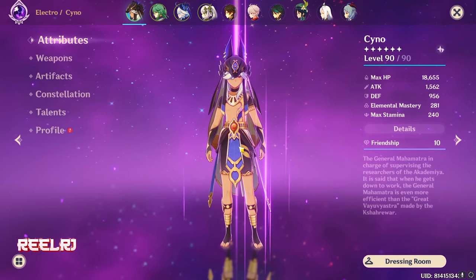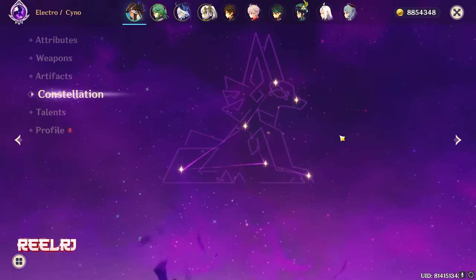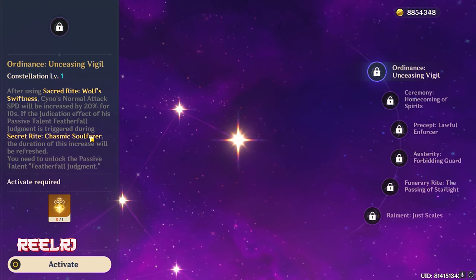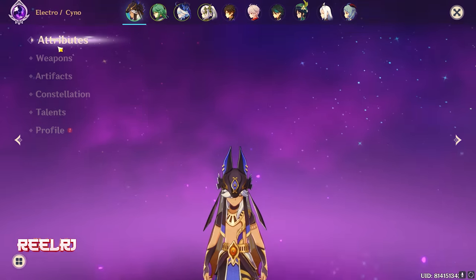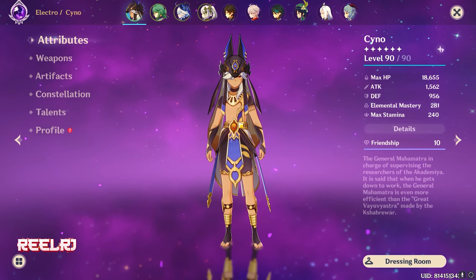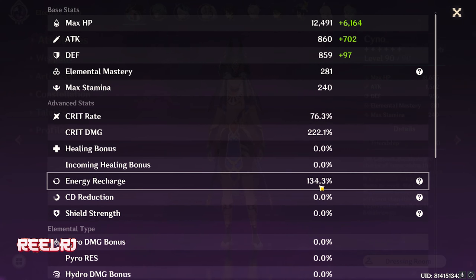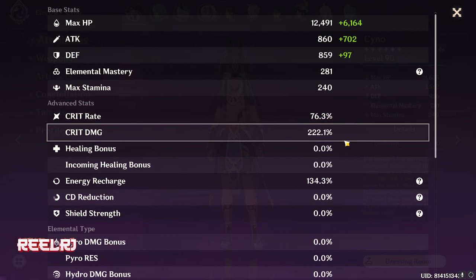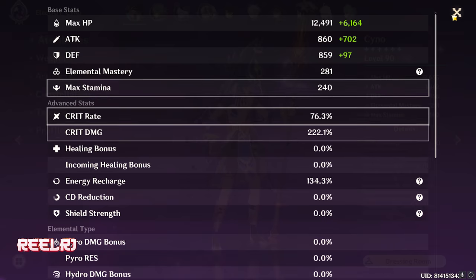Alright guys, that's my C0 Cyno — no constellation. I am trying for the constellations, so maybe I'll get the C1 constellation because C1 is literally very very good. But besides that, this is my C0 Cyno, purely C0. I'm having 76 crit rate, 222 crit damage, with 134 energy — this is just a perfect build.